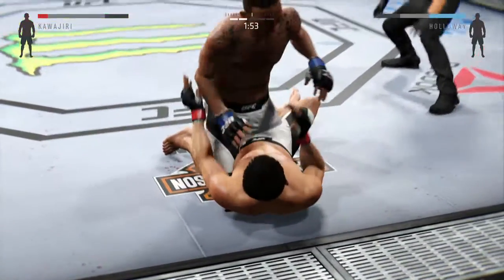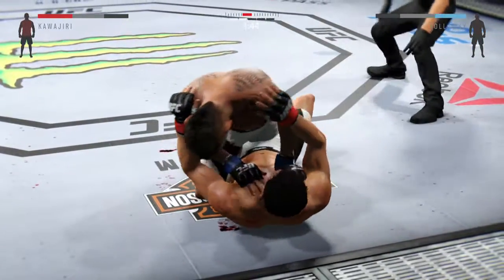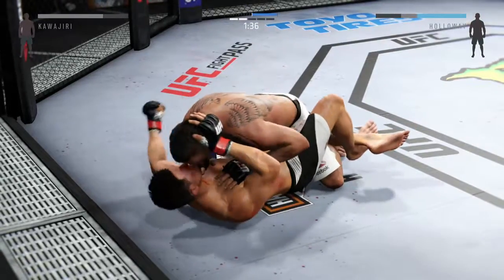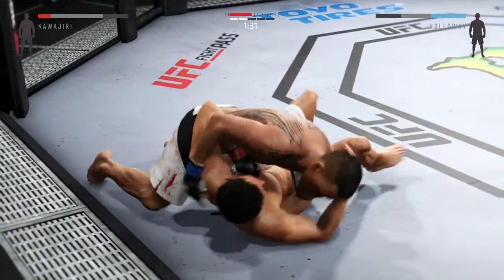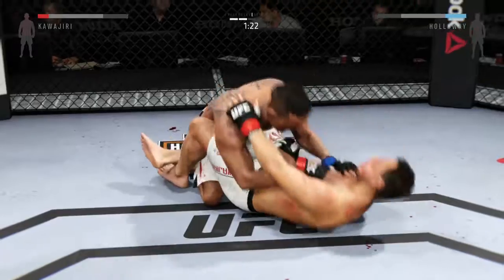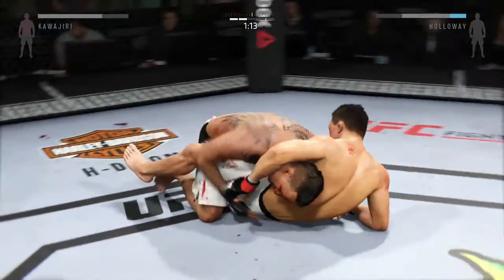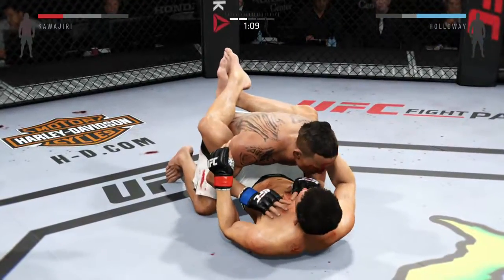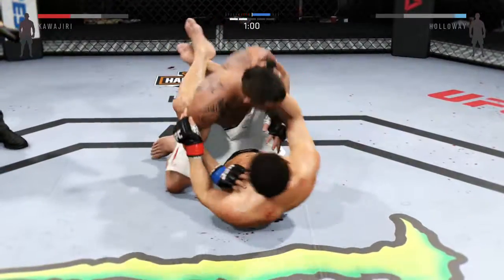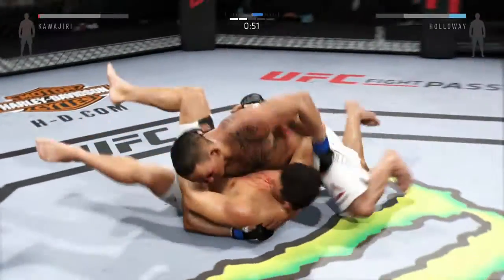He postures up and delivers a big shot to the body. Huntley gets side control. Half guard. I need more action on the ground — the ref's gonna stand them up. 90 seconds on the clock. He's showcasing great movement on the ground. Excellent work from the bottom by Kawajiri. Kawajiri gets it back into his guard. Not much going on here — they both seem to be taking a bit of a breather, or canceling each other out. Holloway's back in half guard. Great work from the bottom, and right back to side control.